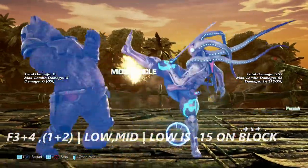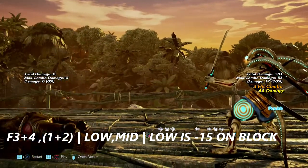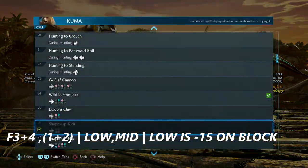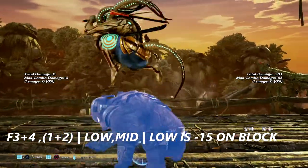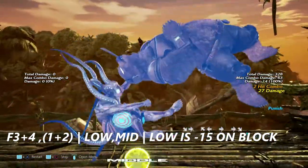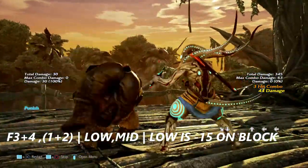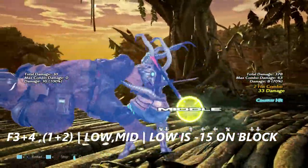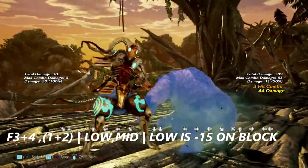Up next is 4, 3+4, which is negative 15 on block. Yoshimitsu can get a wall rising 2. If a Kuma or Panda player decides to do the 1+2 after 4, 3+4, this move is laughably negative on block, allowing you to get just about anything you feel like afterwards — you can even jump over them and do a combo like that.